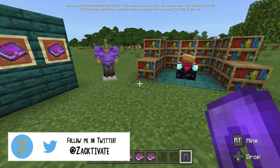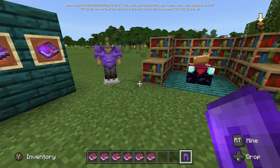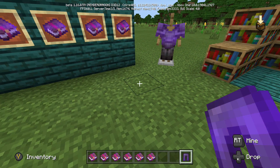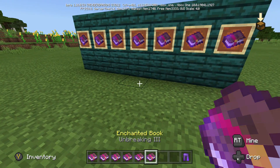What mending does is basically take your XP that you have gained and put it into your durability, so it is very hard to lose durability unless you're doing something wrong — which actually brings us to the next enchantment.